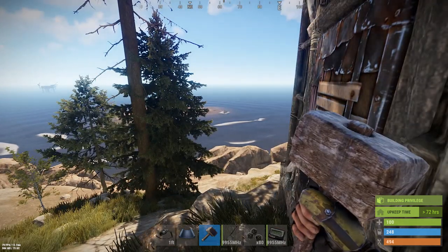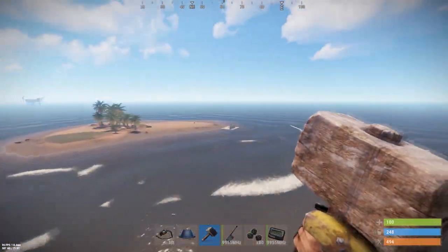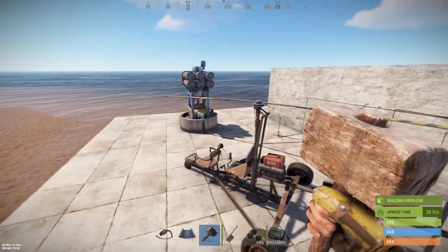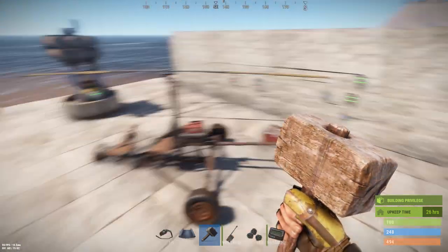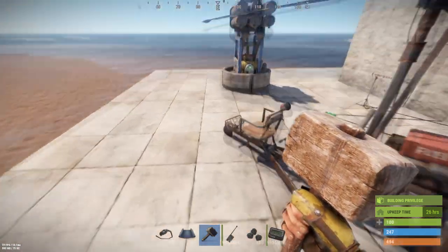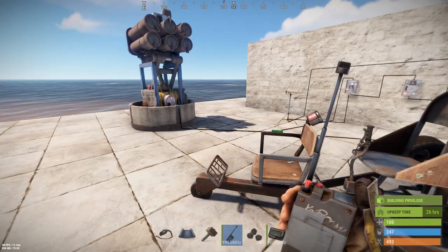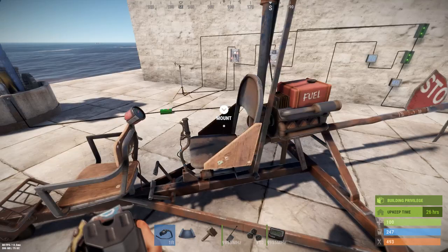That sends the signal down to the base to turn off the SAM site — that's how it works. Getting back in your minicopter: when you fly over that little 1x1 it'll turn on your SAMs, and when you're on your way back to your base you just swing over the top of that thing and it'll turn them off.